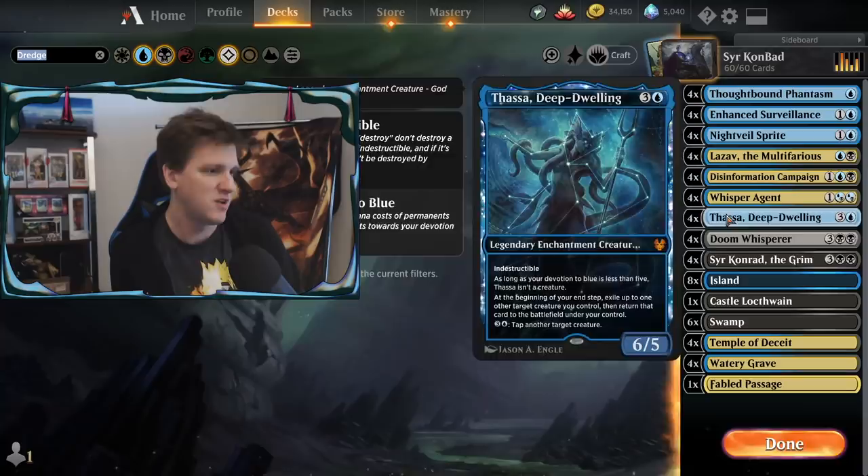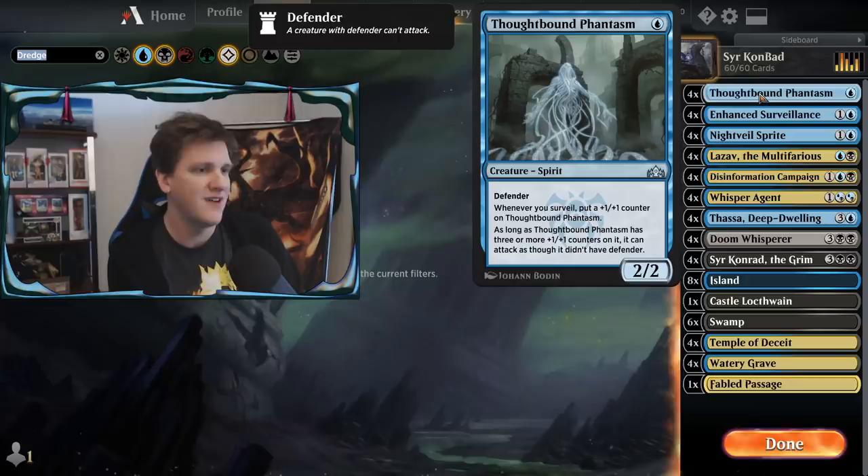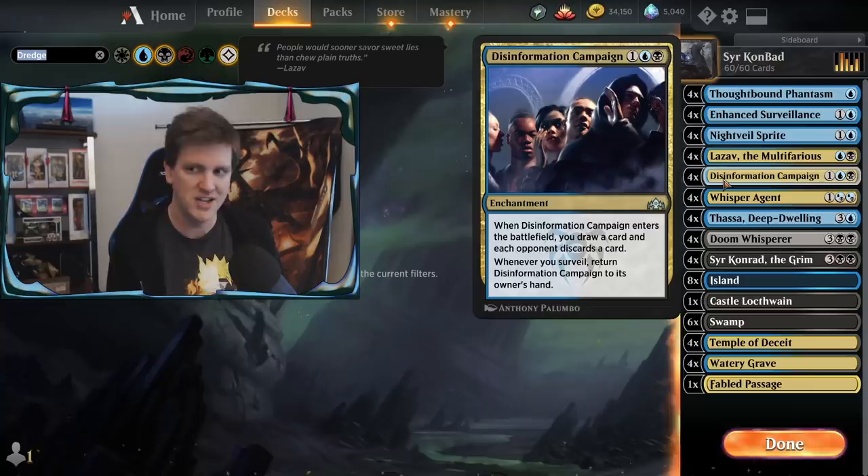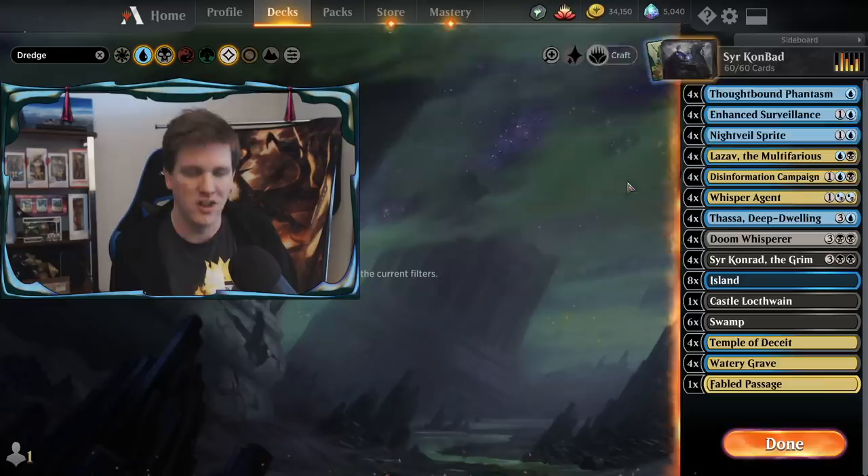The rest of the deck is built around surveil with cards like Whisper Agent and Nightveil Sprite. We also have Thoughtbound Phantasm, which grows when you surveil to create a threat the opponent has to deal with, opening up space for the combo. Disinformation Campaign can attack their hand and give you something to do when you're having trouble drawing into your combo.